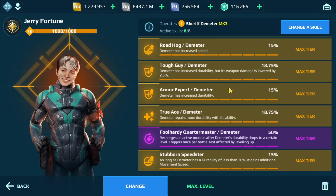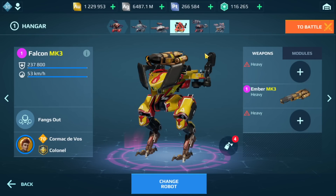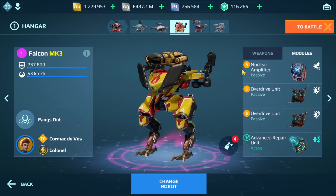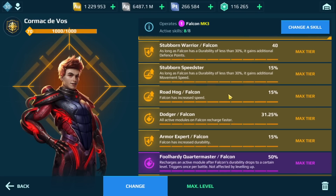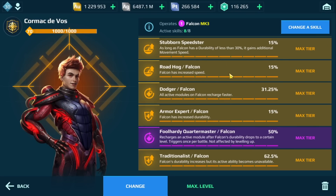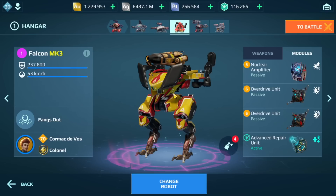We have the Jerry Fortune pilot, which I prefer in the current meta for the Demeter. We also have a T-Falcon here. This build isn't going to be that effective mostly because you only have one weapon. Going for the regular Falcon with all three weapons would be more effective. Using something like Redeemers could be pretty effective, or even Decay — that might be a really good option.